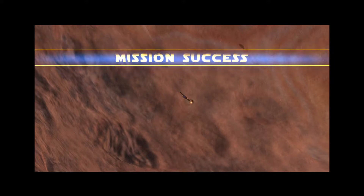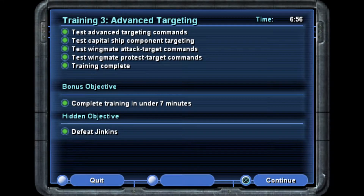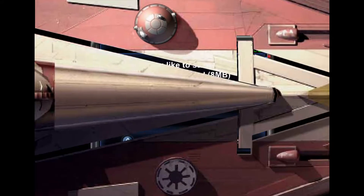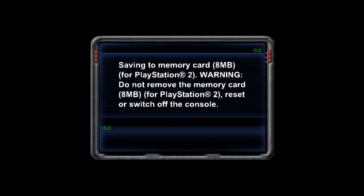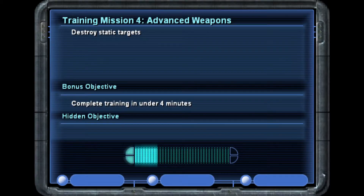Woohoo! Wait — no, pull up! Pull up! It took control away from me. 656 — that was close. I wish I remembered how many training mission blocks there were so I knew how far I was going in this.